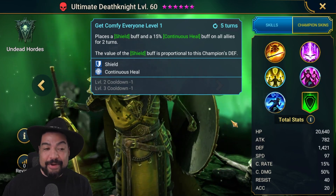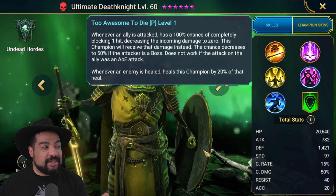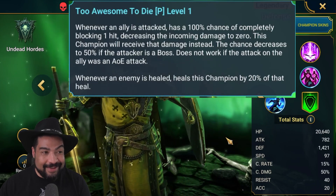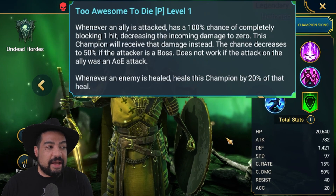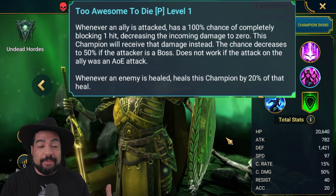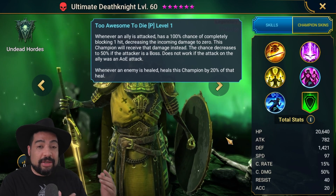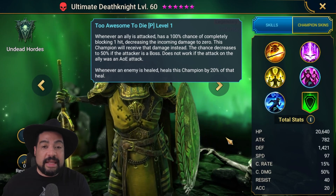Then we get to the passive ability, which is very important to check out. Whenever an ally is attacked, there's a 100% chance of completely blocking one hit, decreasing the incoming damage to zero — this champion will receive that damage instead. This chance decreases to 50% if the attacker is a boss, and does not work if the attack on the ally was an AOE attack. So he's not going to protect against AOE attacks, but when facing people hitting single target, Ultimate Death Knight is going to absorb that damage instead of your allies. Against bosses it'll work about half the time. Compared to Poker Sentinel who just reduces damage to zero, Death Knight is actually absorbing and taking it instead — and considering he's a defensive base champion, that could be massive.